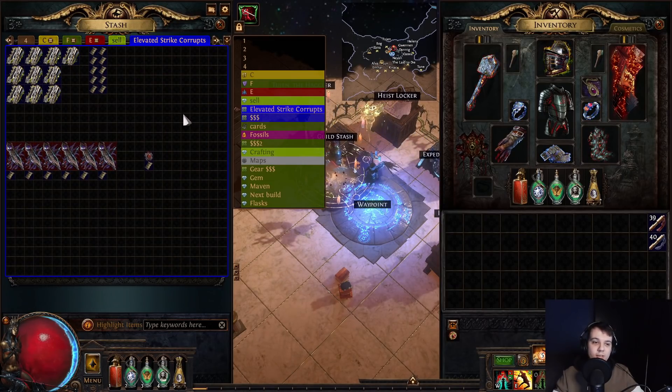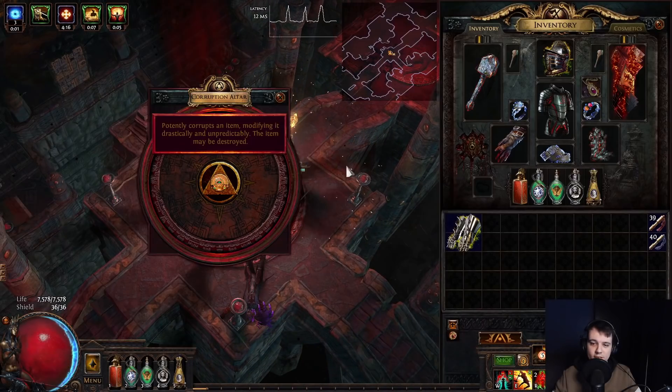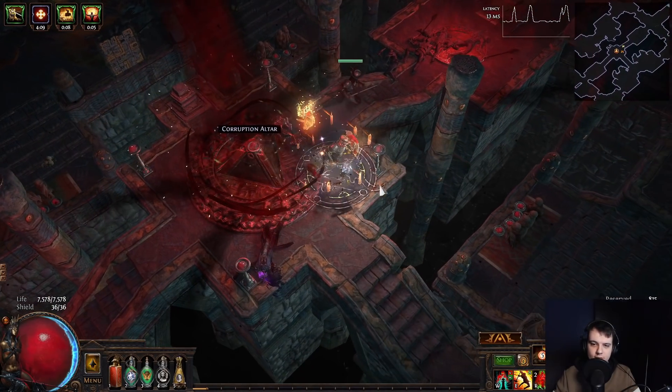I will catch you guys when I've made, you know, 10 mirrors from 10 frenzy charges. Simple stuff. Just going to get it on the first one, all casual-like. Boom. Four white sockets - they didn't brick. Still sellable.